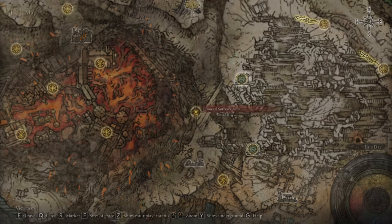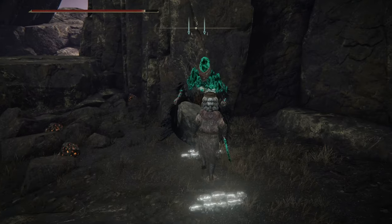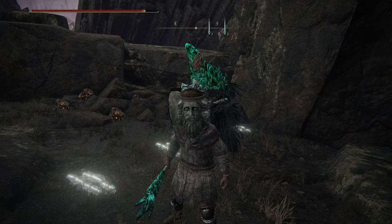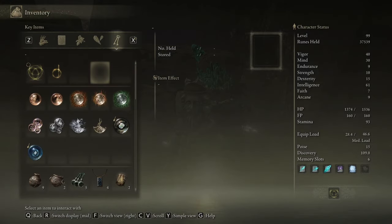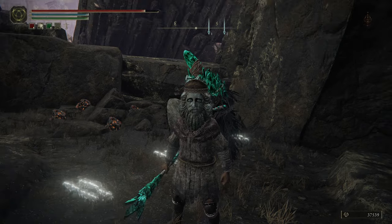Prime Evil Sorcerer Azur — just come up to this guy right here, talk to him, and wait just a few seconds, and you will be gifted the spell Comet Azur. This big bad boy right here, which is supposed to be the craziest, cheesiest one-shot boss killing spell ever.